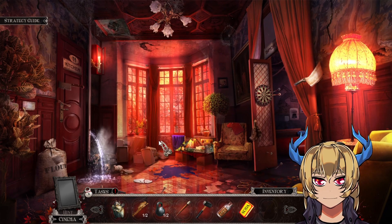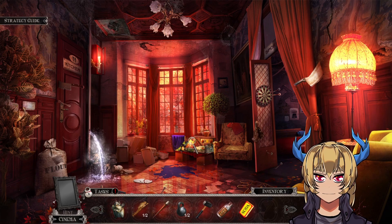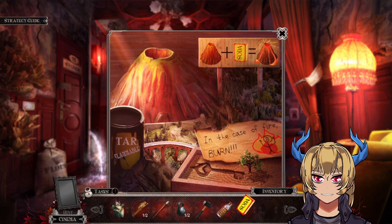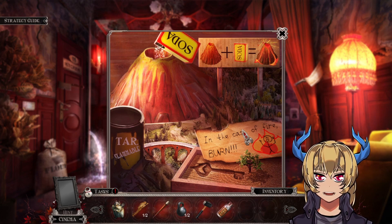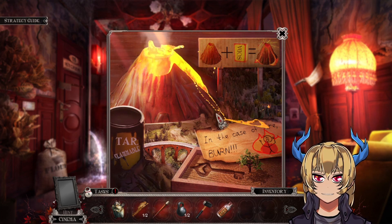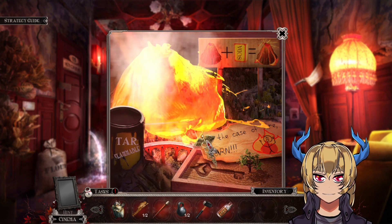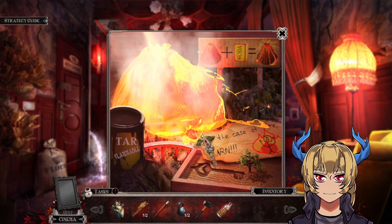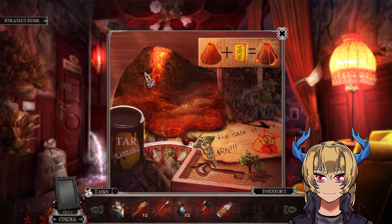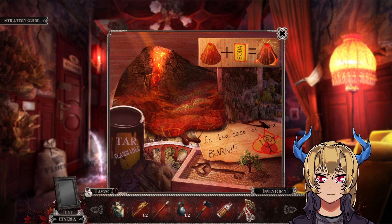Oh my god, okay. Now let's add a pack of soda in here — volcano erupts and we get... slightly more realistic than I remember, but okay. Another amulet.